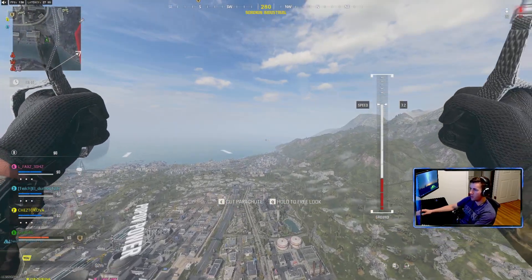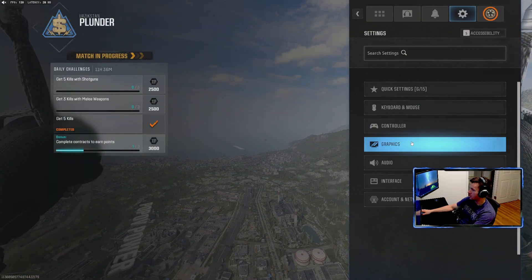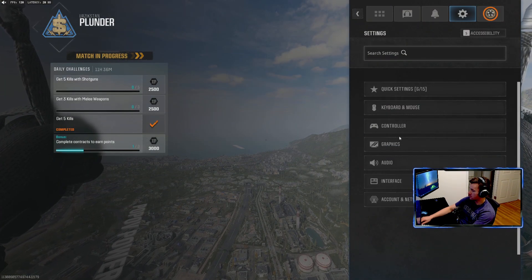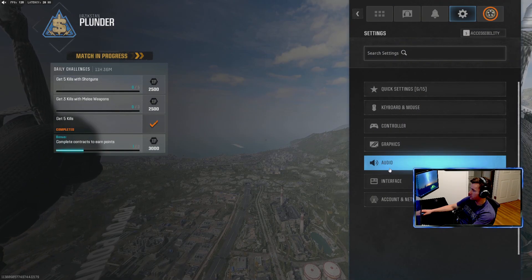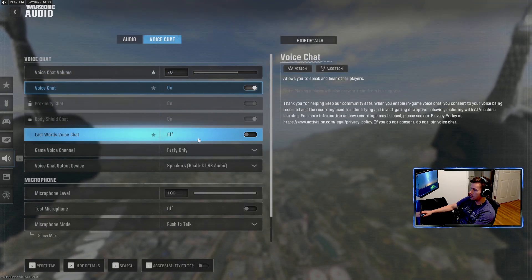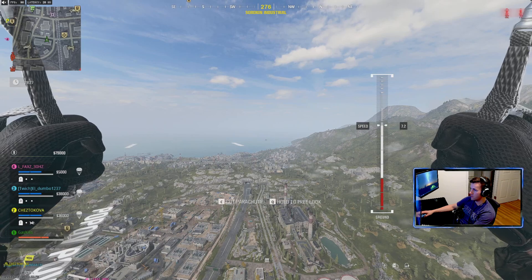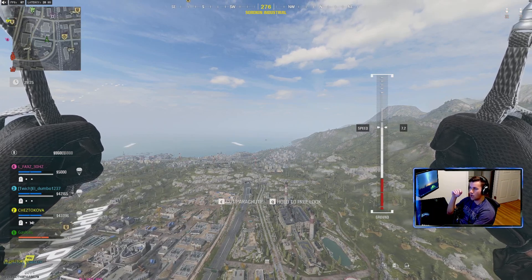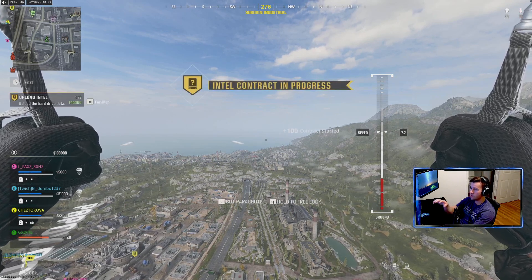And we're at 130 frames, so that's pretty good — that's where we want it. But most people start the game having this particular setting off. So we go to Audio, then Voice Chat. The one thing you have to do is change this from all lobby — which I'm going to show you what it was default. You can see we have a frame drop of like 40 to 50 frames. That's kind of insane to have an audio thing break it.